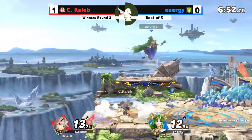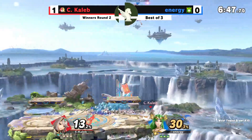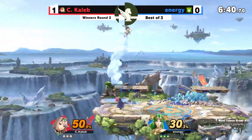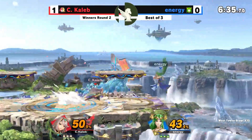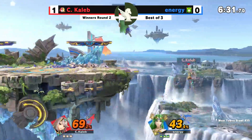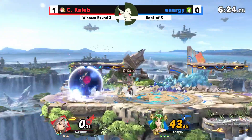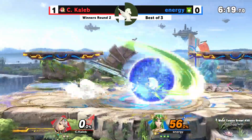Energy is holding strong against C. Caleb. C. Caleb is still able to bring the pain with whatever character he's got — holding pretty strong with Pythra, keeping it even at about 30% each. Big strength from Energy, and then it just swaps back over. Pythra's got that neutral advantage. Ooh — catching! The win box! With the air coming out from Energy. Very good start for Energy. He's got a very good shot at taking this game with that big lead.